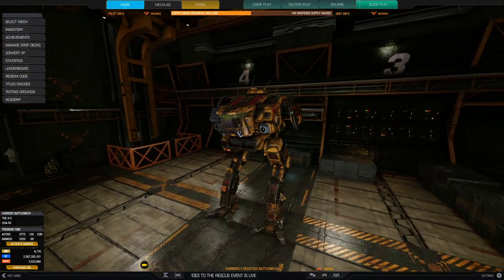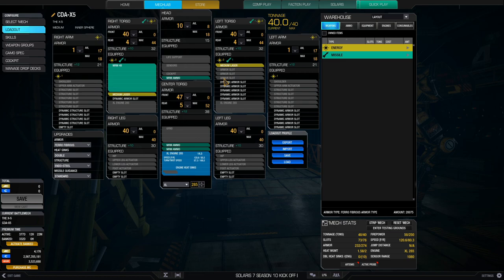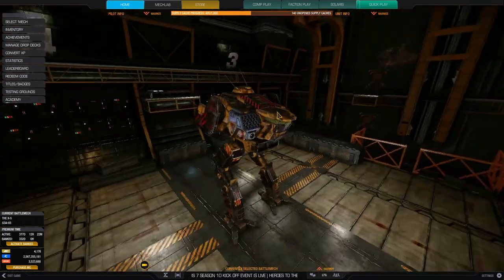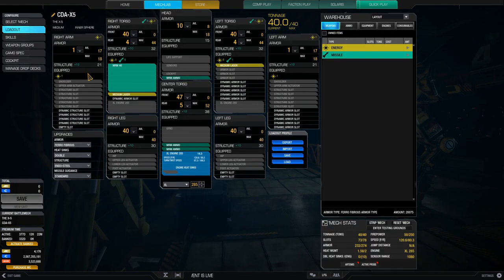I ran a simple but very effective build using only one of the missile hard points and the mobility of the Cicada to great effect. In the mech lab, I'm running an MRM 40 with three tons of ammunition and two medium lasers for pinpoint damage — not ERs, because it generates lots of heat. An XL-285 engine gives it a speed of 120.6 kph, which is pretty decent. With armor from the strips, it's kind of tanky, though the CT hitbox from the front is pretty big, so you have to use torso twist speed to redirect damage.